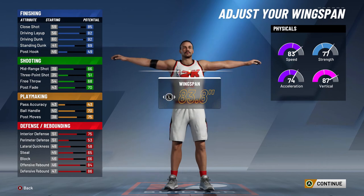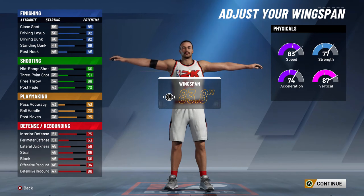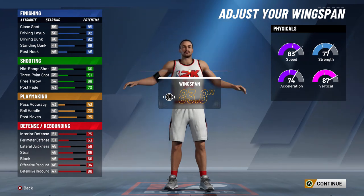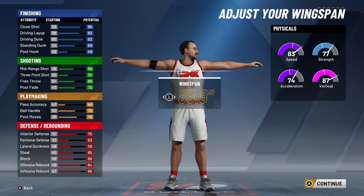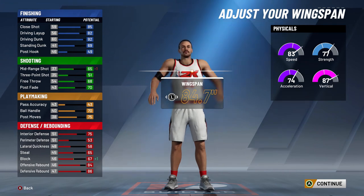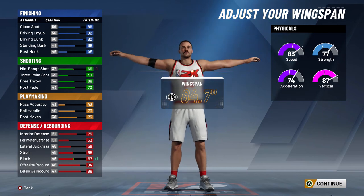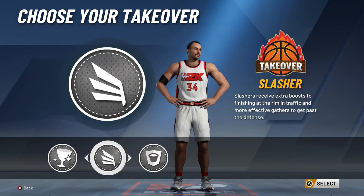For wingspan, I didn't find anything online because Charles Barkley is not in NBA 2K, so there's no comparison data available. I tried to check the draft scouting and everything, but unfortunately I didn't find Barkley's wingspan, so I just put 84.7 to give the 67 on block. That's it.